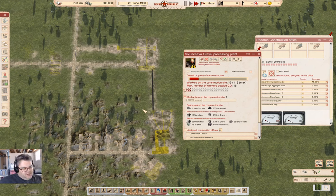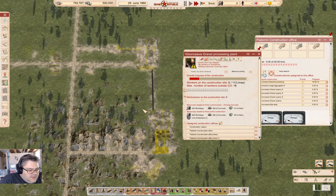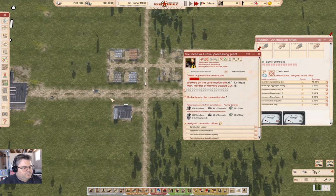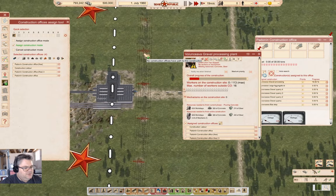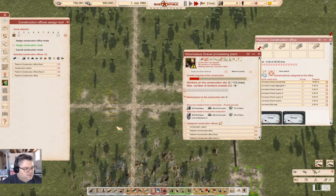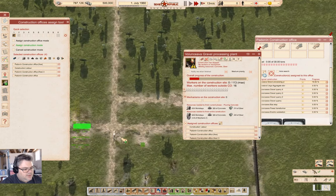This is one of the problems when your construction office is far away from your building project. The excavator makes short work of that. Then we need 93 tons of concrete and loads of steel. It's going to take a couple of mixers a little bit of time to bring that down. Meanwhile other stuff can be constructed. Those are queued up.